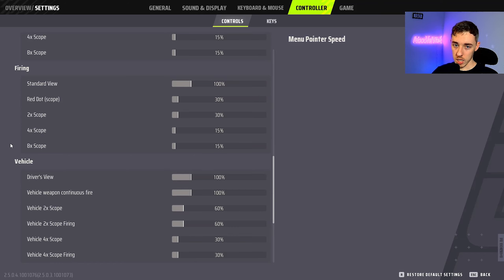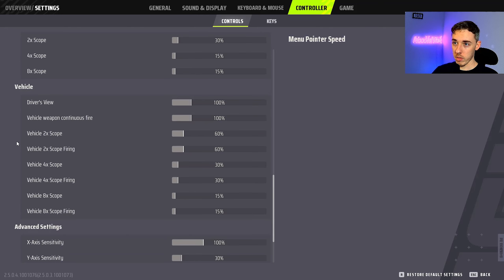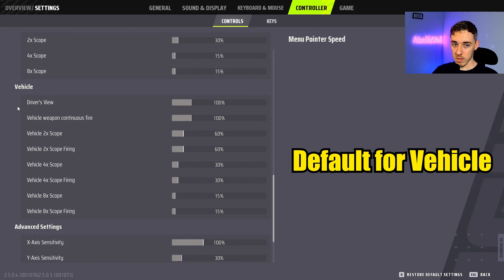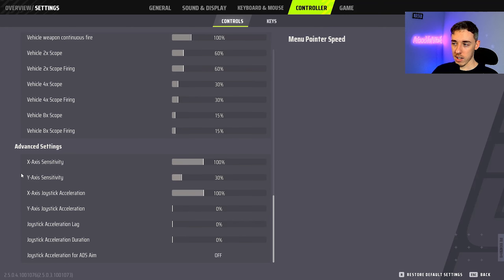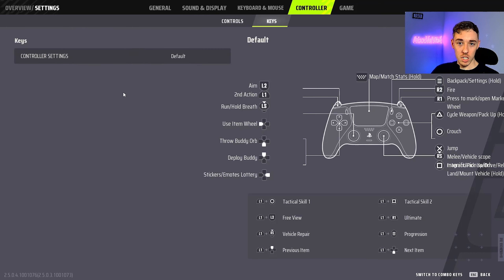For Vehicle sensitivity I leave these at default — it depends on whether you like shooting from the passenger seat, which I'm not big on so I've never changed them. For Advanced Settings: X-Axis 100, Y-Axis 30, X-Axis Joystick Acceleration 100, Y-Axis Joystick Acceleration 0, Joystick Acceleration Lag 0, Joystick Acceleration Duration 0, and Joystick Acceleration for ADS Aim: all zero.